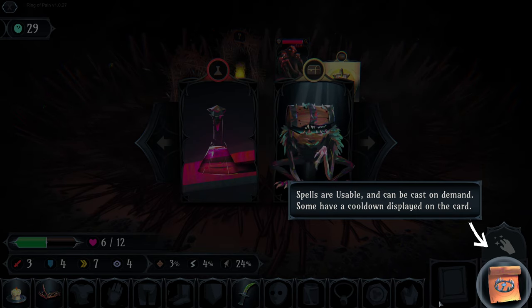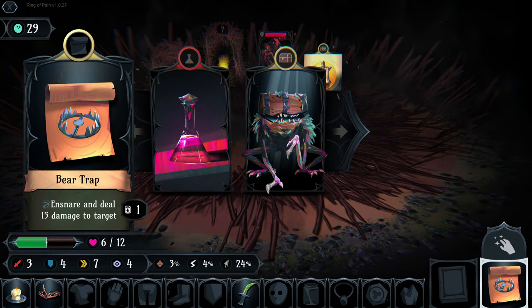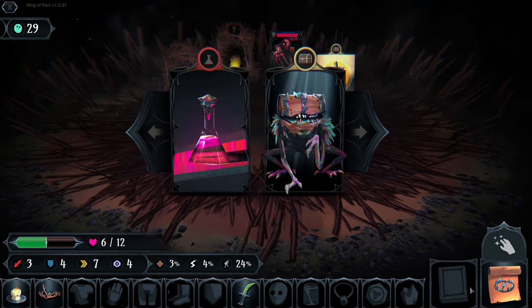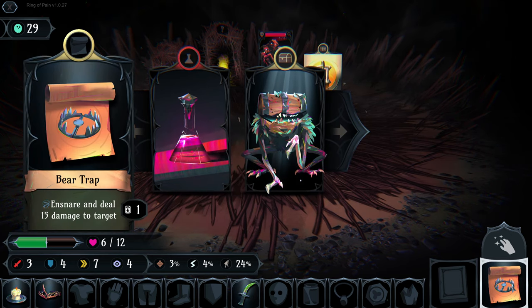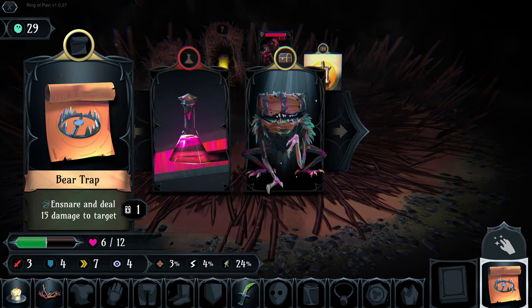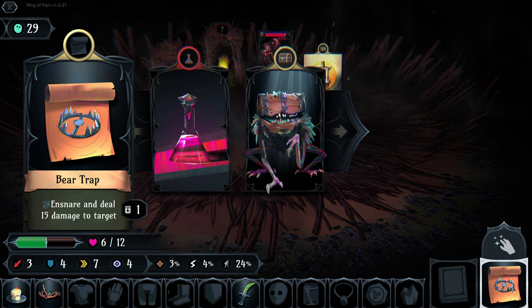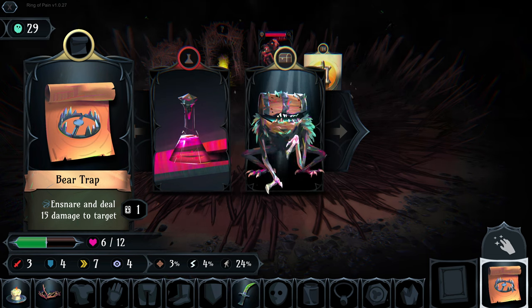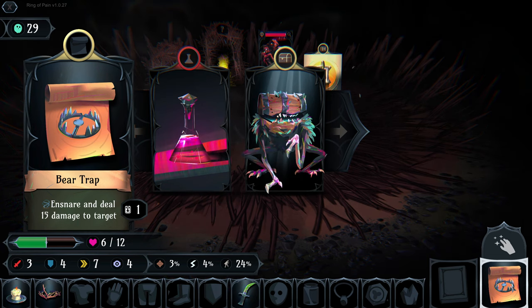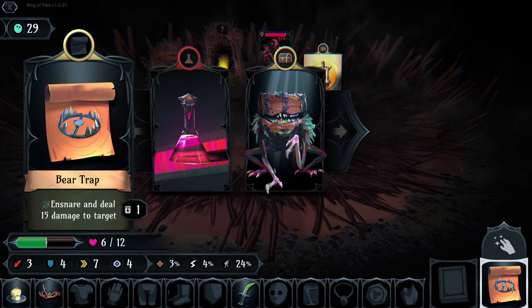Here's a new item: spells. Much like scrolls in an RPG, spells are one-off attacks. This one is Bear Trap - it will ensnare the opponent so they can't move or come closer, and it will immediately deal 15 damage. It freezes them in place for a turn so you can ensnare them and move away if you need to.